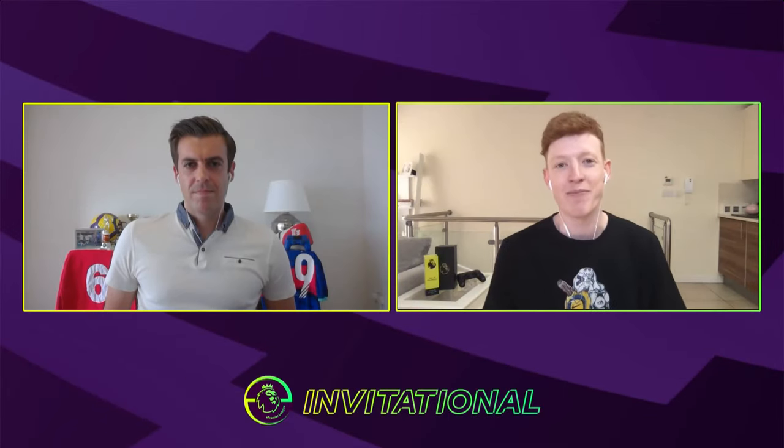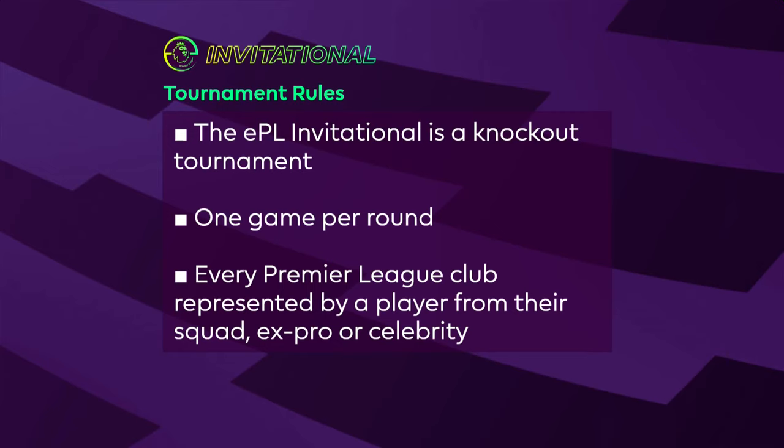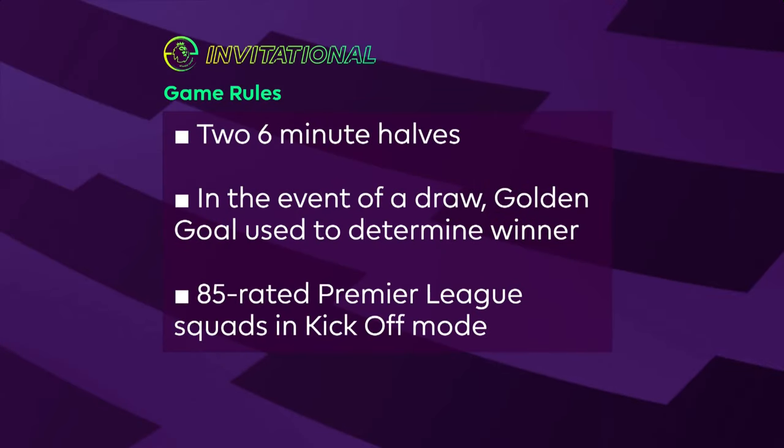Some great games, and I'm hoping for another one now. But do you want to just explain the rules for everybody at home? These are the all-important rules for the EPL Invitational: it is a straight knockout tournament. You lose one game, that is it — goodbye, you are out. Every round consists of just one game. Each game will consist of two six-minute halves. In the event of a draw, golden goal will be used to decide the winner. We saw a golden goal used in the first tournament — including in the final, where Diogo Jota of Wolves defeated Trent Alexander-Arnold of Liverpool. 85-rated Premier League squads in kick-off mode to establish who is the ultimate FIFA 20 player.